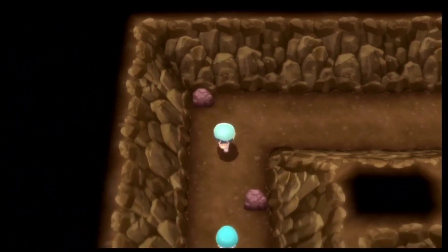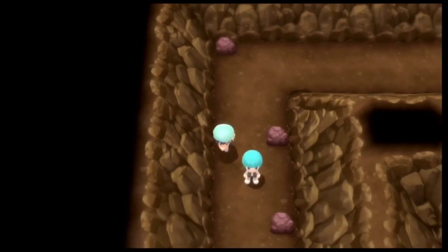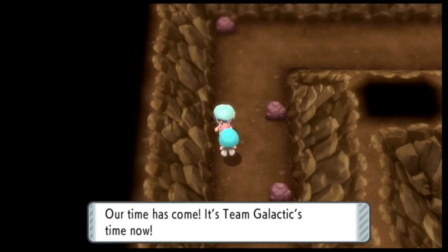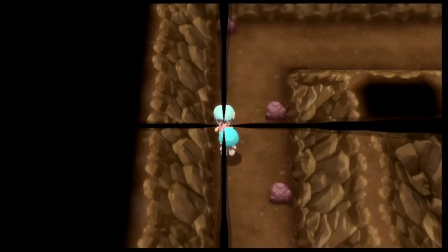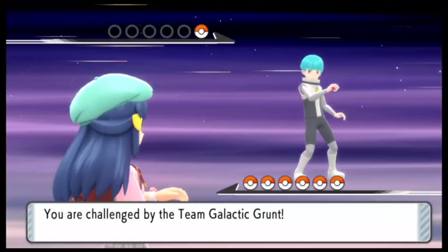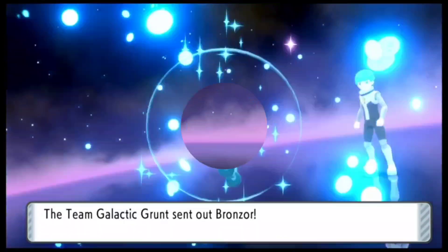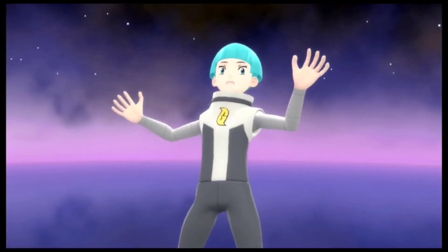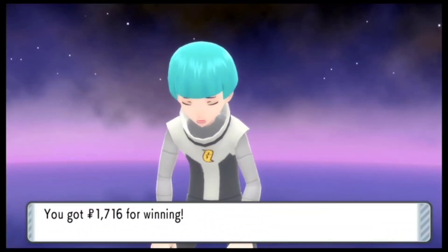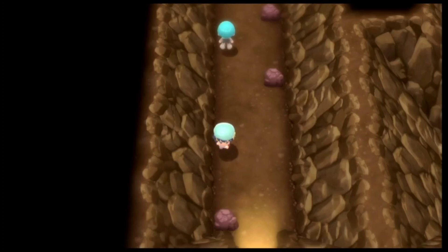There is only one hidden item in this cave, and it's right over here — you will be able to find a Super Repel right here. Let me also go ahead and battle this Grunt as well. He will also be having only one Pokemon and it's going to be a Bronzor. Now we can actually go ahead. There are no more Grunts in this cave, so let me go ahead and go to the exit.